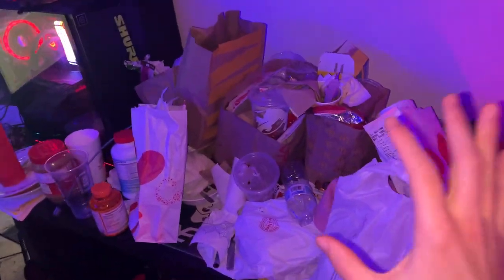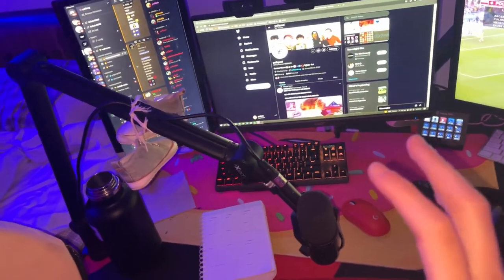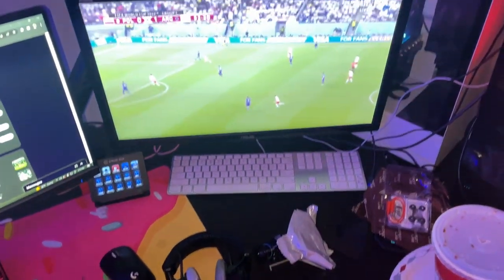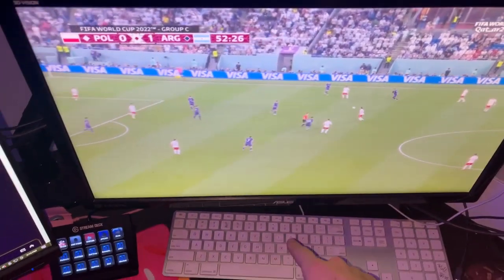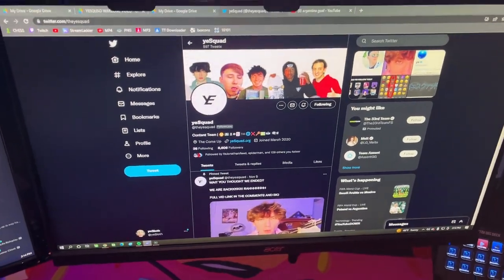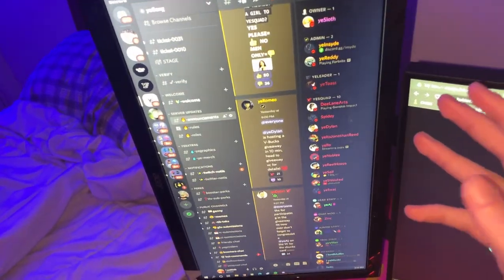What's up boys, it's your favorite Y Squad member Yeesawth here, let me show you guys my setup — this is the best setup in the game. We have the food over here that is no longer in service. We got a nice microphone, the Shure SM7B. We got the Logitech G Pro Super Light — super lights break super easily but I've gotten like 15 of them so far, they are the best mouse in the game. We got the Argentina game going on at my 144 hertz ASUS monitor. Go Messi, he's a goat. We got the YeeSquad Twitter — if you want to join YeeSquad, make sure to follow our Twitter.